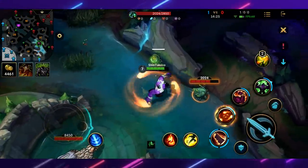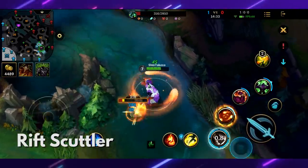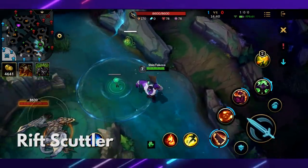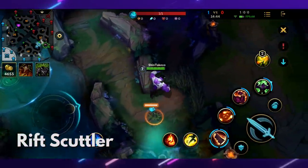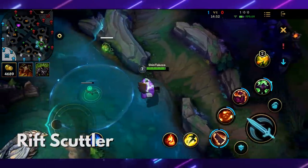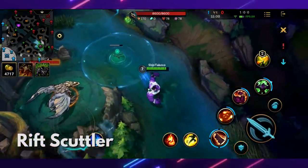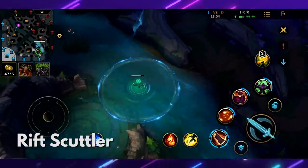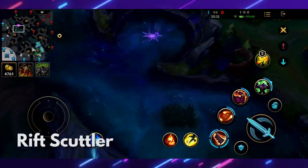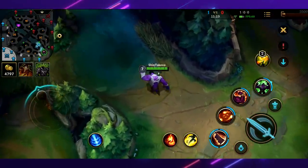Lastly, there's the Rift Scuttler. If you kill this creature — and it doesn't fight back — it will go to the middle of the river and provide you vision. Even when you're away from that area, you still get vision there. An additional effect is a movement speed boost whenever you pass through that area. It's like a free ward, and the jungler usually takes it so you know if someone's passing through or trying to do the Dragon objective. Both rivers have a Rift Scuttler.